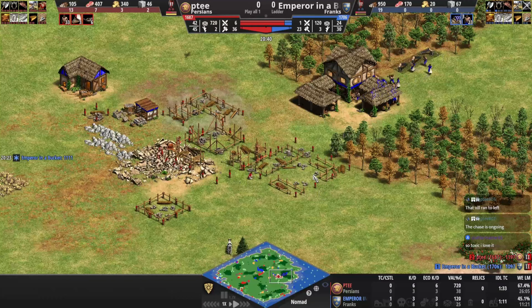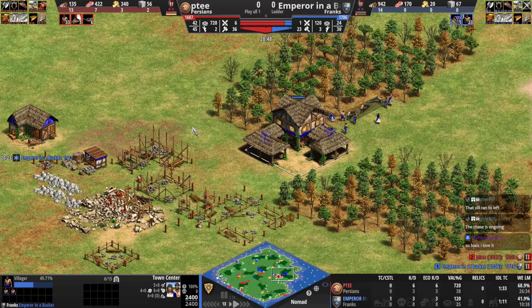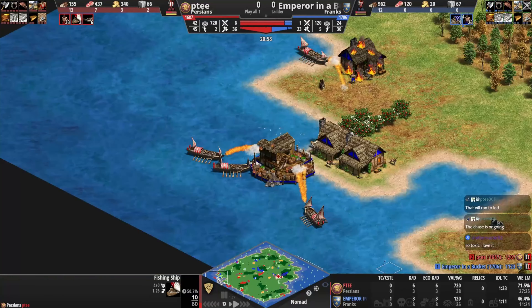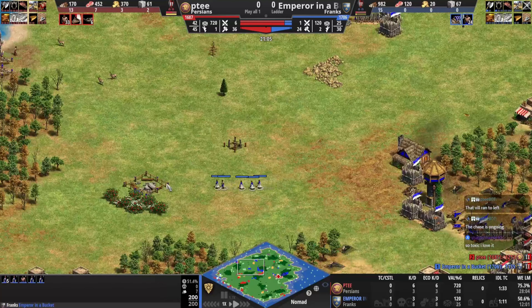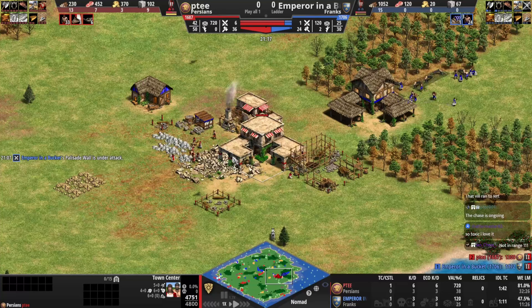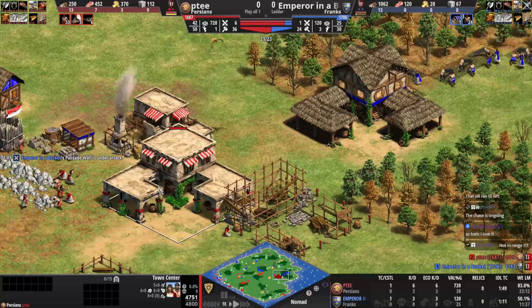PT has blacksmith and market walls set up — this is going to stop blue from getting up to castle age anytime soon. Red still has a fish alive but it's basically over. Blue is coming over to take berries, which is a bit more efficient for the Franks. It's just intimidation at this point — he's not even clicking up, it's like 'yeah, I could do it if I wanted.'